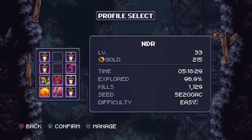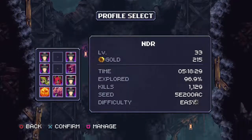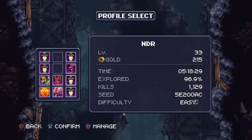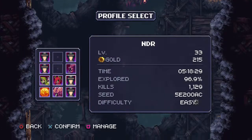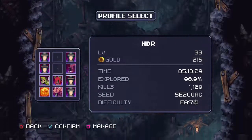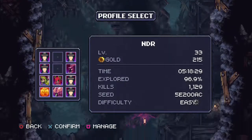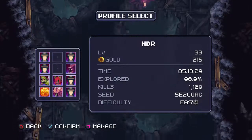Next is Zoologist: unlock all the bestiary entries. You basically have to kill an enemy a certain number of times to unlock them. Eventually you unlock a sword from the hunter's side quest — he gives you a sword where you only have to kill enemies once — but by the time you get it, it's sort of irrelevant and more of a pain to switch back and forth. My advice: once you get to an area, kill all the enemies until they show up in your bestiary.